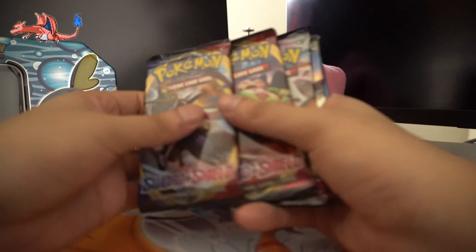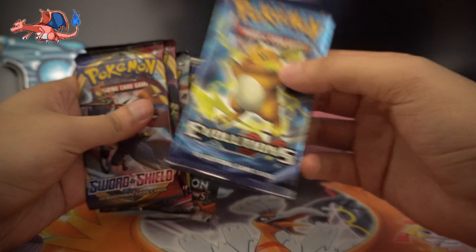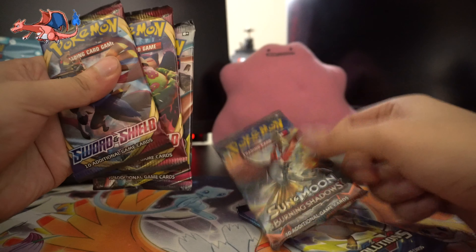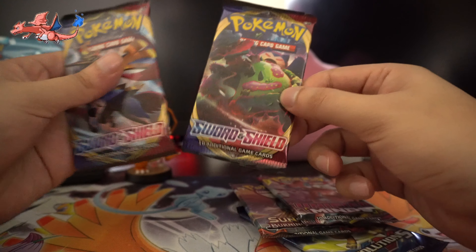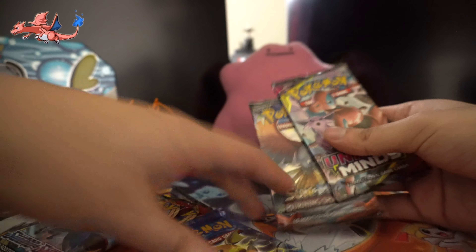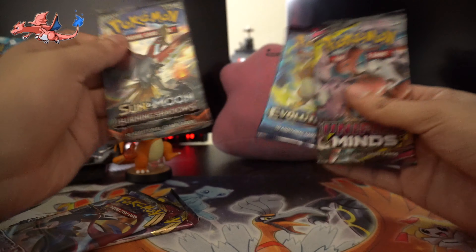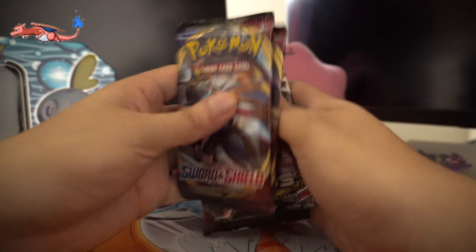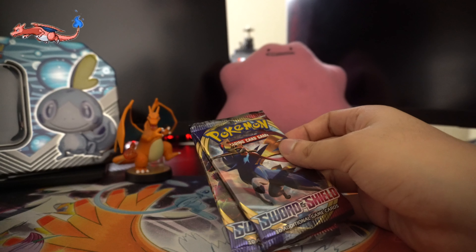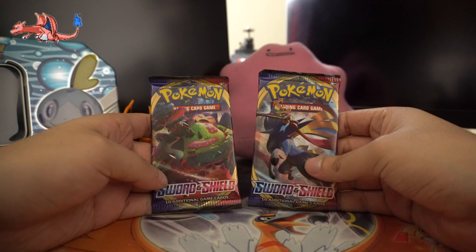Alright, so this comes with one, two, three, four, five packs and a nice little Evolutions pack right there. We got Burning Shadows — oh, I haven't seen one of these in forever — Sword and Shield, and two Sword and Shields. Alright cool, so this one comes with the Charizard, this one also comes with the Charizard. Let's do the Sword and Shields first and then mix them up.